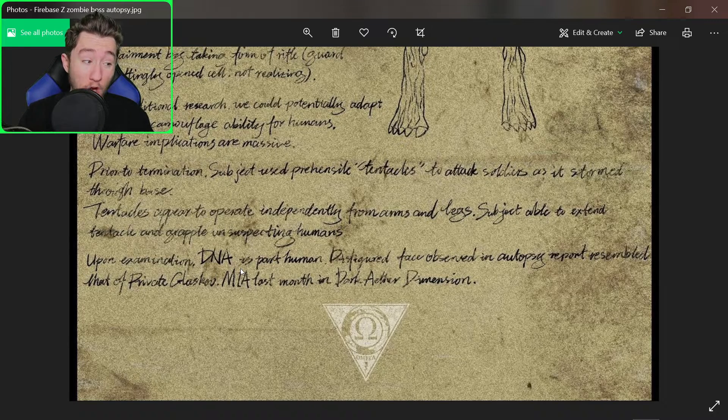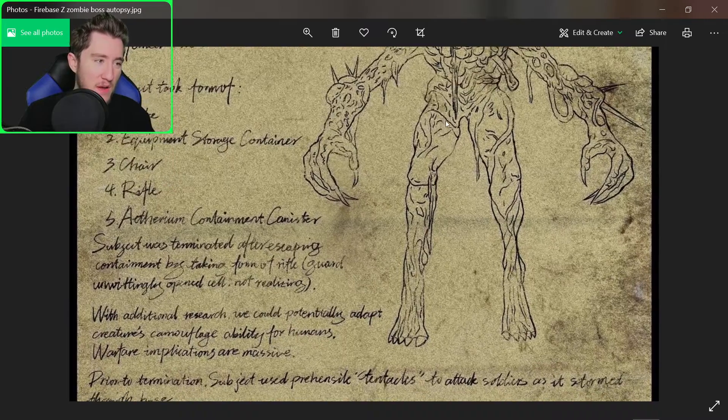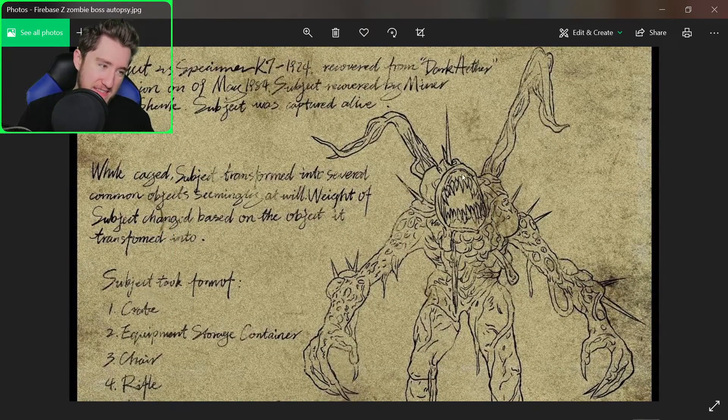Upon termination, the DNA was found to be part human. The disfigured face observed in the autopsy report resembled that of Private Glasgow, who went MIA last month in the Dark Aether Dimension. So that's the human face on the back of this deformed creature — poor guy got transformed into this abomination.